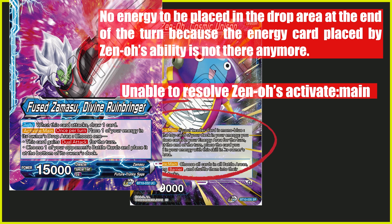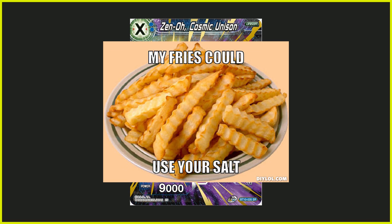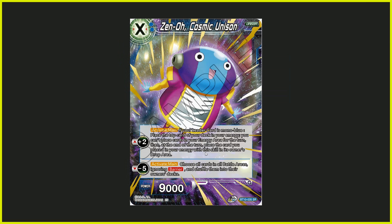Now at the end of the turn, Xeno's auto ability will be processed and it will check and say 'place the card.' But because of Dragon Ball Super mechanics — you do as much as you can — you just don't have the card anymore in your energy because you already threw it away with Zamasu's ability. That means this particular part will not be fulfilled because you can't fulfill it anymore; the energy is gone because of your Set 10 Zamasu leader's ability. Now where this so-called 'brokenness' comes in — and I want to use that word very carefully and sparingly...